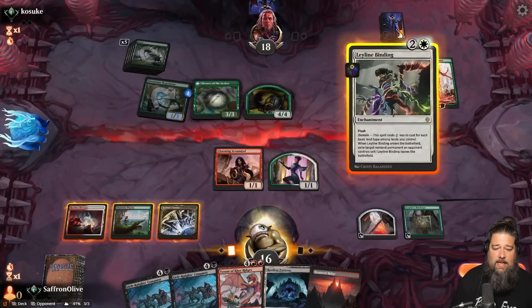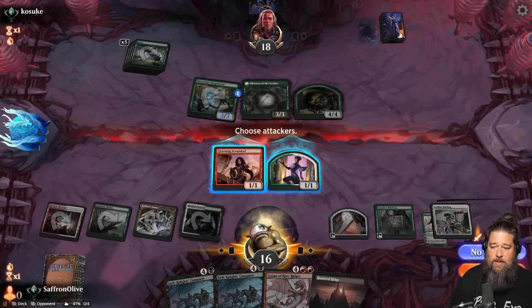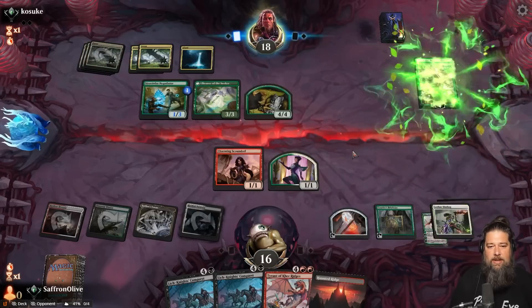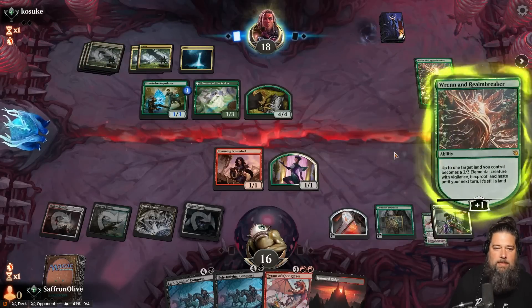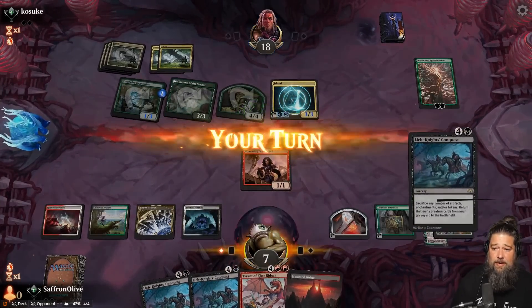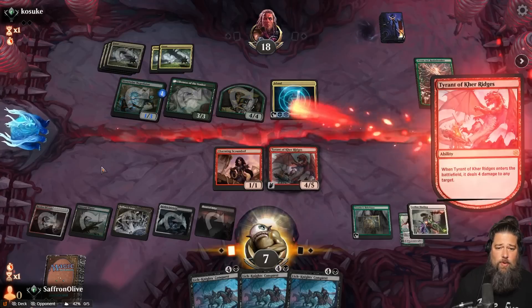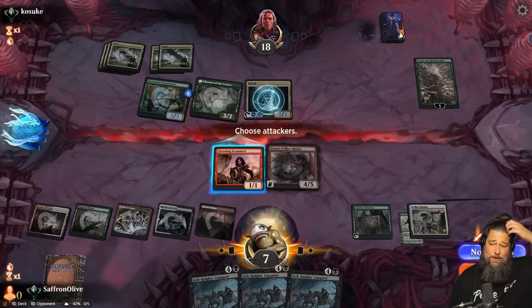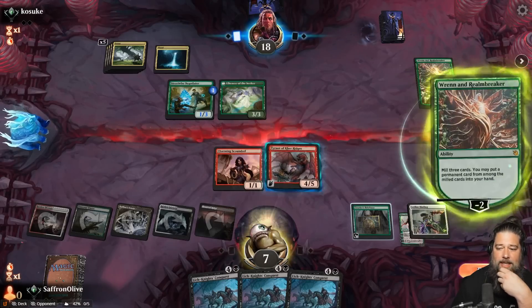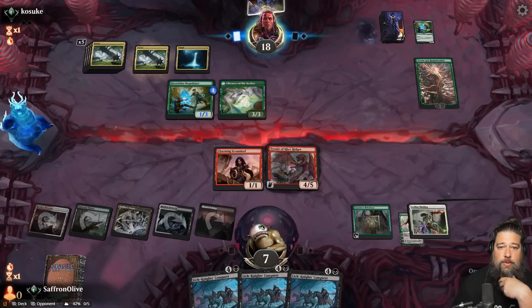Oh, the biggest whammy. We find a Leyline Binding and bind the Nissa, play Restless Fortress. Maybe we're okay — next turn we can play Tyrant and if our opponent doesn't have another big follow-up... they turn on a land, we chump. We're getting so many Lich-Knight's Conquests but nothing to reanimate. We play Tyrant to kill the four/four — Tyrant, you're gonna have to hold. Opponent is one big draw away from winning.